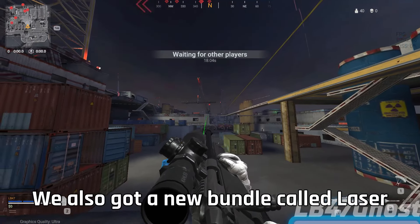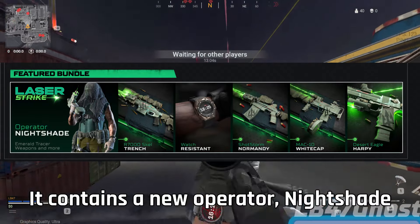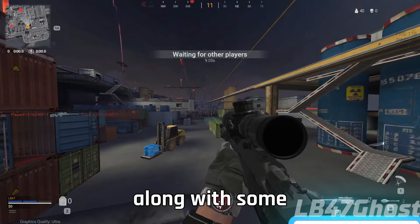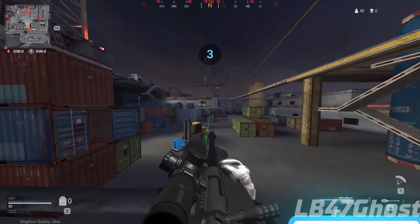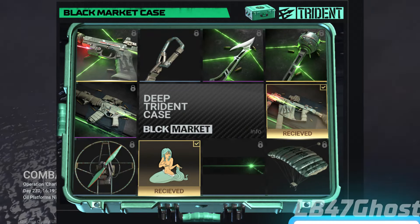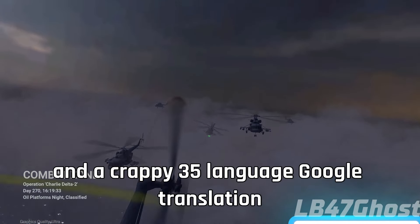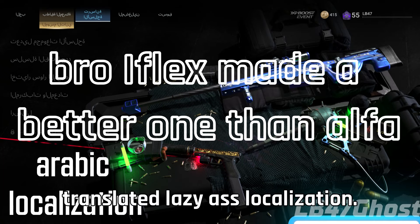We also got a new bundle called Laser Strike, which goes best with the new Kraken operation. It contains a new operator called Nightshade, which looks just like Cargo from Modern Warfare 2019, along with some cool weapon blueprints with green laser sights. There's also a new black market case with two weapon blueprints that include a universal laser sight for both pistols and primary weapons, and a crappy 35-language Google-translated, lazy ass localization.